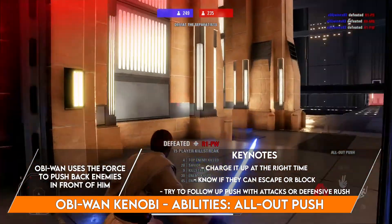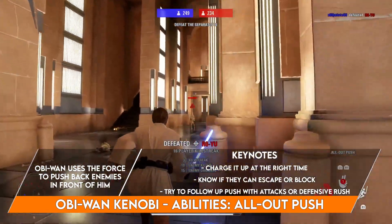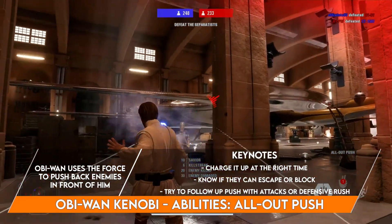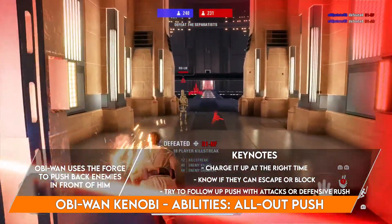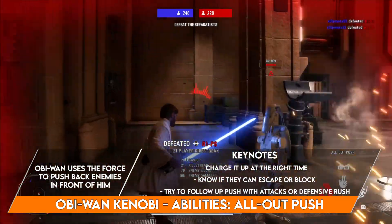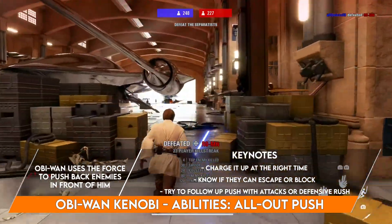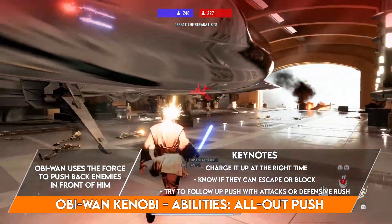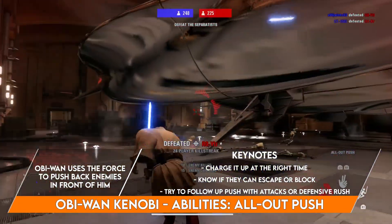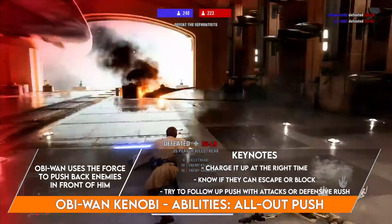All Out Push has only a 14-second cooldown. Know when to charge it up and when not to — if there's a group of enemies right next to you, do the quick damage to finish them off fast and not give them a chance to escape. Against troopers you'll mostly want to charge it up, but against heroes you don't, so lightsabers can't put up their block. The 150 damage is a good bet, and when uncharged, you can often get a follow-up hit or push your target to a teammate.